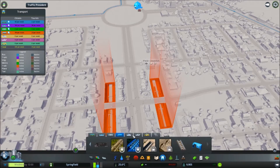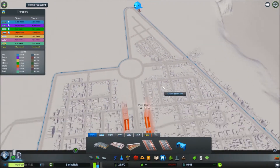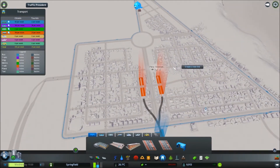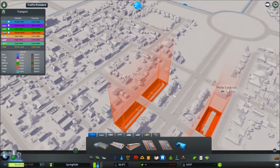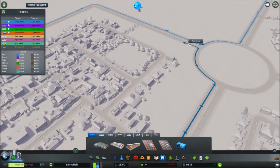I want to add a new bus route in my suburban town. I've got one going clockwise, I want one to go anti-clockwise, and I'd quite like a central one. So maybe I'll just do one that starts here - remember we're left-hand driving.